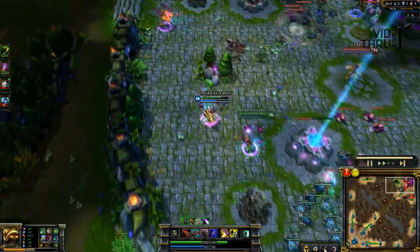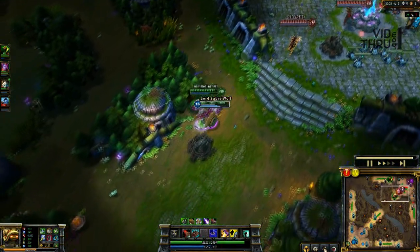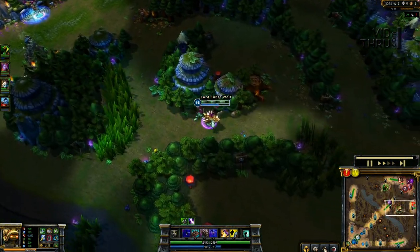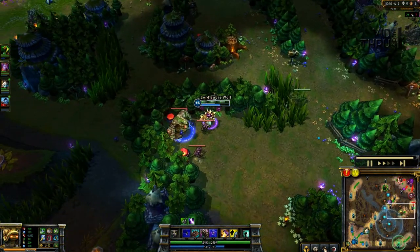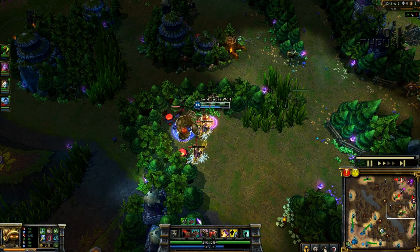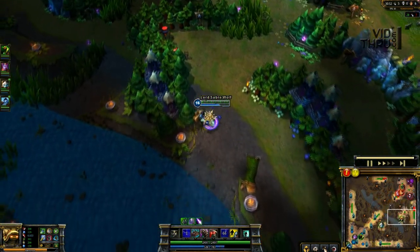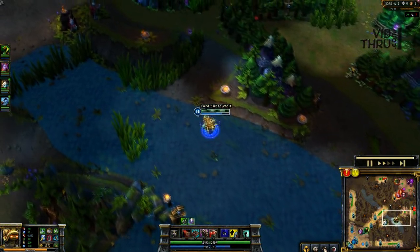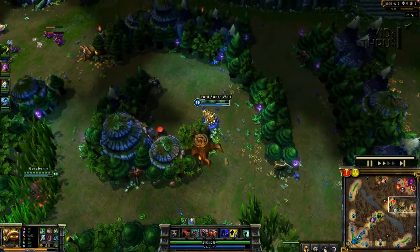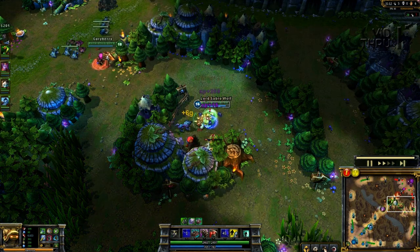Even though Nasus is a pretty big carry and they had all their damage dealers up, we didn't really feel comfortable staying so we ended up bailing out. As you can see LeBlanc coming down — I ball up and stay right on top of Soraka. For champions that have the ability to jump on people like Lee Sin, Xin Zhao, or LeBlanc — to help defend against that as Rammus, just use your Q ball skill and stay on top of your ally. If they do jump, it knocks them out for a second and gets you within range for the taunt, preventing them from attacking your ally. That's why I was spinning on top of Soraka — to keep LeBlanc from jumping on her.